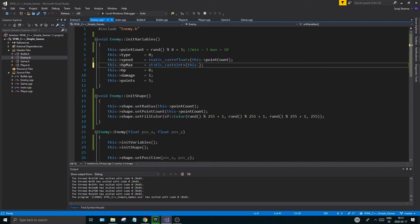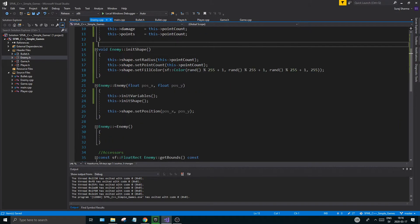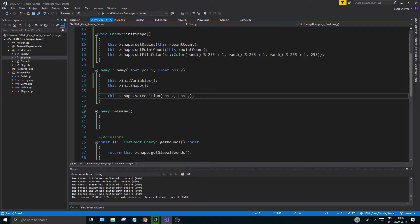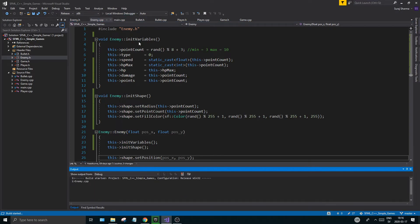hpMax is going to be a static_cast<int>(pointCount) and we'll have three hp on that. The current hp should be set to hpMax so they start with full HP. Damage will also be set to pointCount, and the points they give will be five times pointCount. So everything is derived from pointCount basically. Type we can ignore for now. Then we set the position and do all that stuff — so that's good. Let me run this and see what happens.